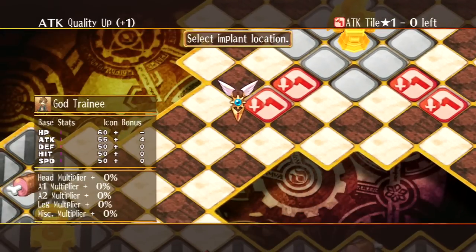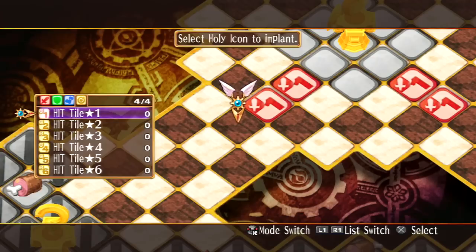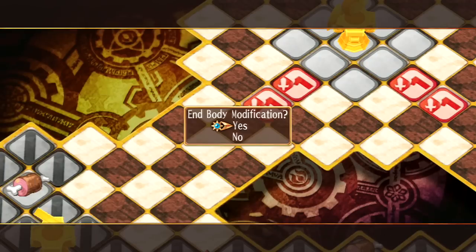There you go. So I got zero left. I think I'm getting the hang of this. And then you got the attack, defense, speed, hit. Cool. And body modification.